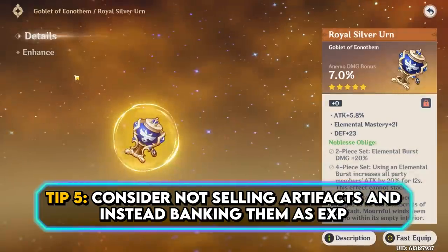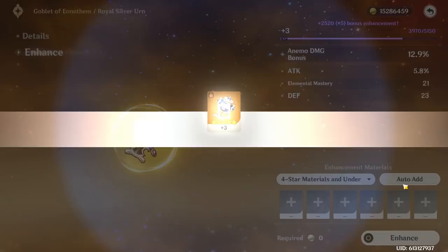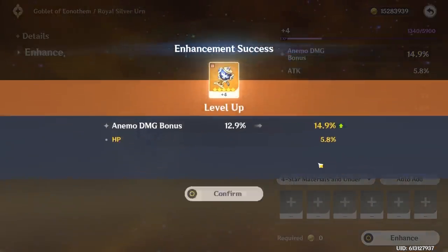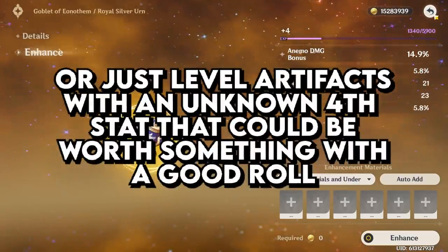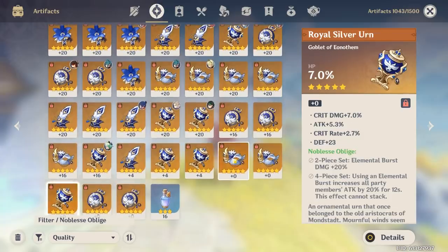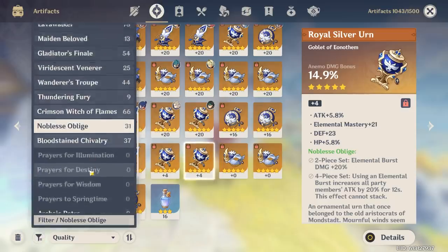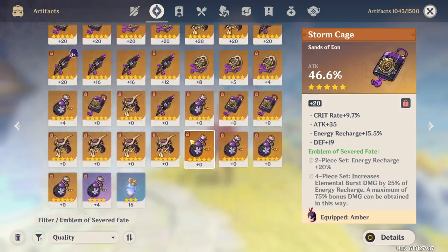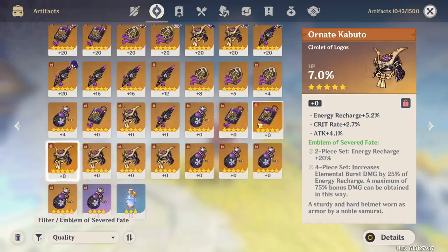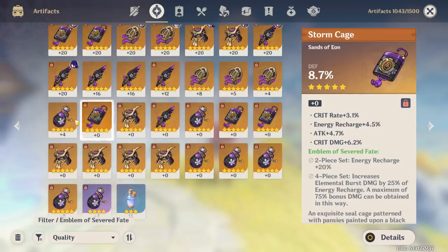If you're getting screwed over by Artifact RNG — and statistically you are — and finding yourself overflowing with Artifact food with nowhere to put it and you don't really want to sell them for Mora, try banking some as Artifact EXP by leveling up garbage artifacts. This also has the added benefit of potentially getting a 2x or 5x multiplier twice: once when you're first banking it, and again when you're spending the artifact. Anyone who's thrown in a leveled artifact that didn't pan out and gets a 5x multiplier knows that feels great. You save so much Mora and Artifact EXP, and even if you do lose some efficiency feeding leveled artifacts into another, the chance of a multiplier does make it worth it — or at least worth considering.